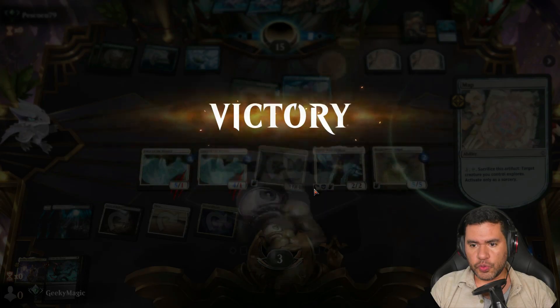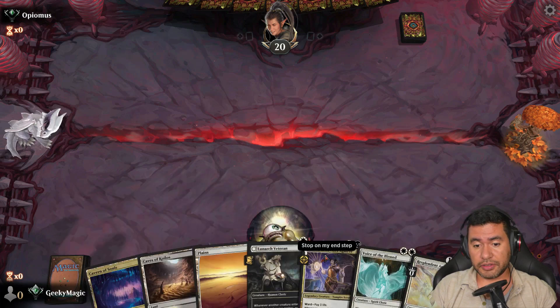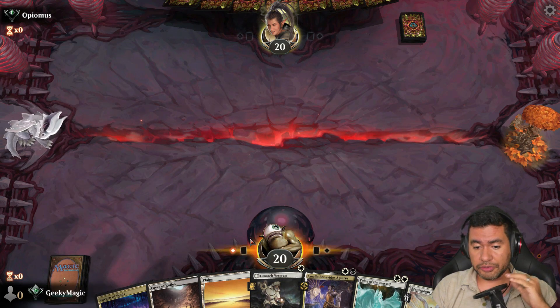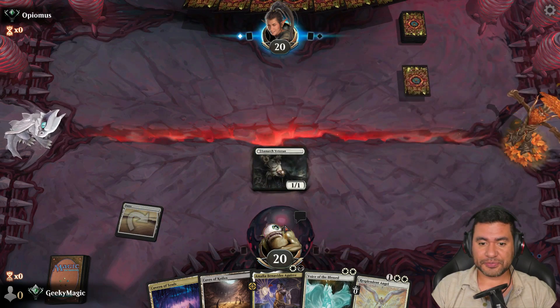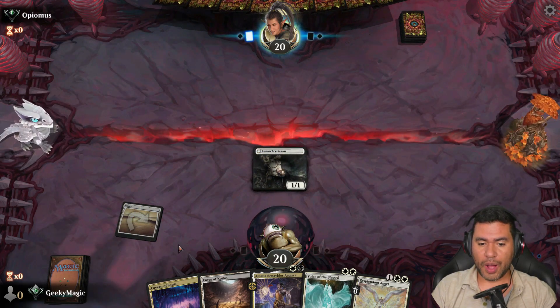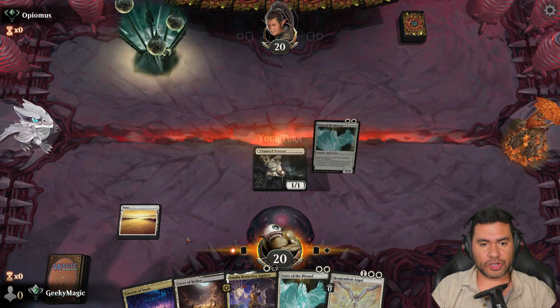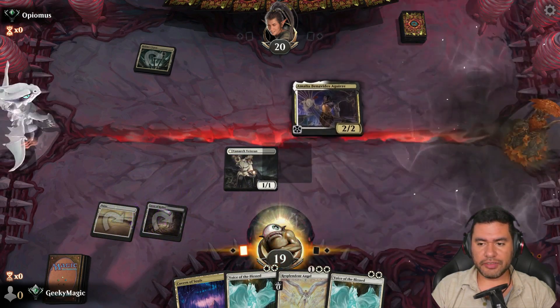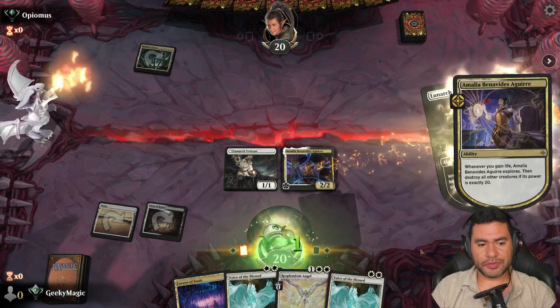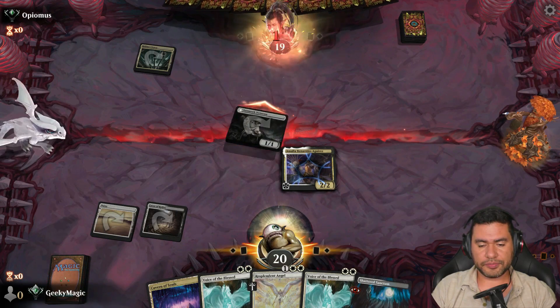Okay, we're going first for game two - that's quite good. I'm going to go with this hand. We have enough to start doing stuff. Amalia is going to go on the next turn, and she's going to start giving us some lands - or probably some counters, whatever she can give us. That's fine for us. Some lands then, sure.